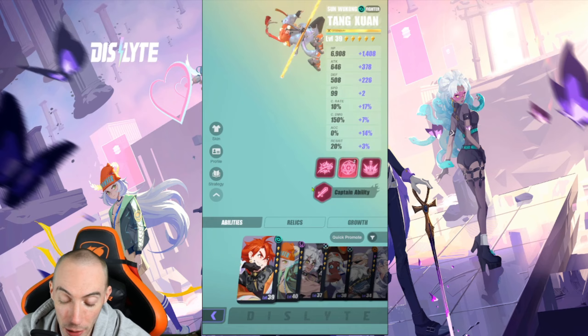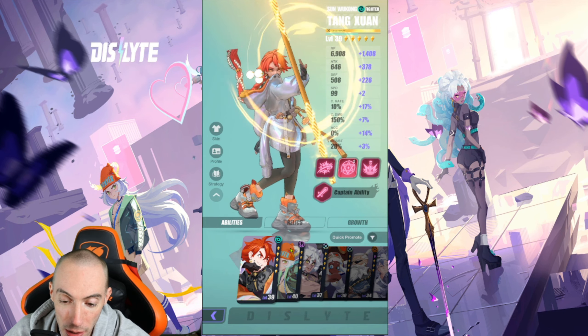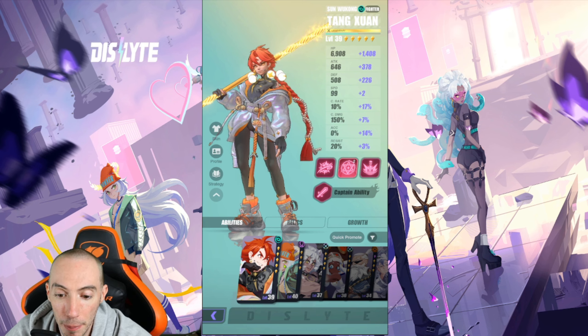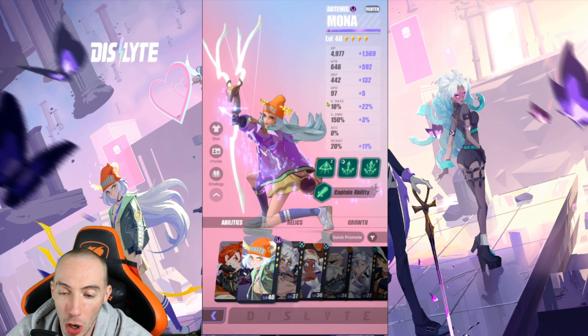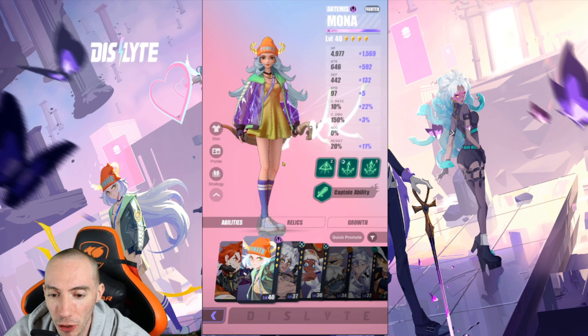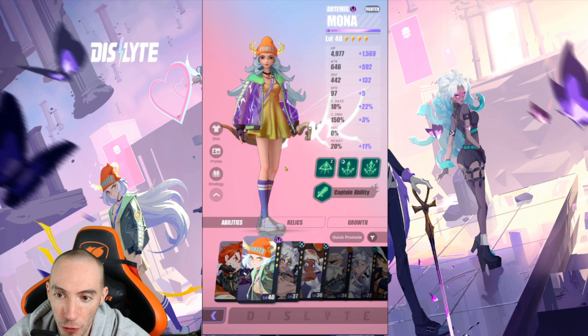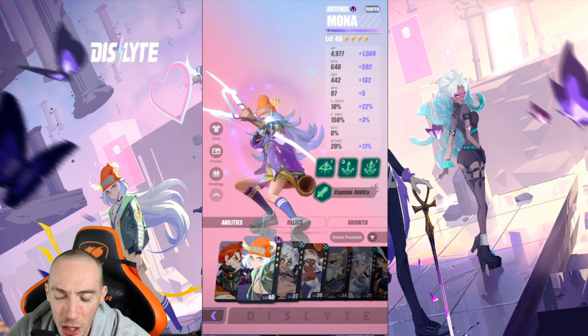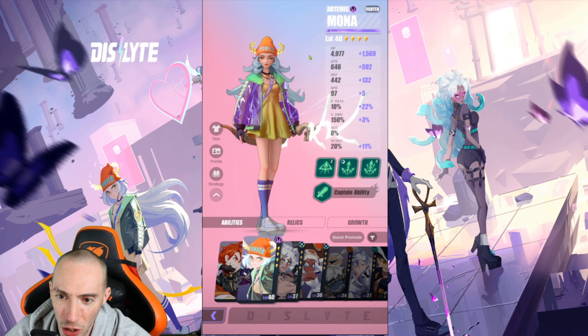Another thing I want to talk about for our best beginner's guide is the Espers. This has become less of a beginner's guide and more of a bug guide, but let's get into it. Your main hero that you start off with is Mona — I keep wanting to call her Mana, but it's Mona. You get her for free and she is really, really powerful as a four-star. You definitely want to invest in her; you're not going to regret it at all. She can carry you a very long way, especially early game.